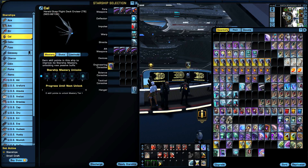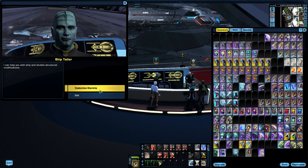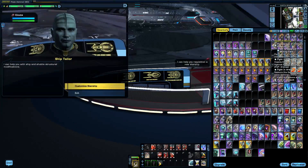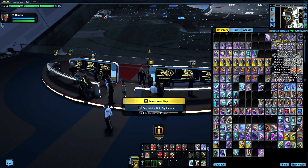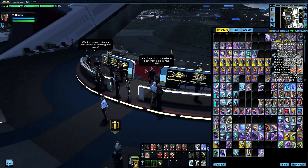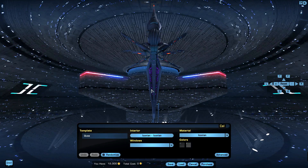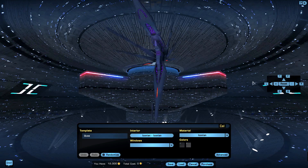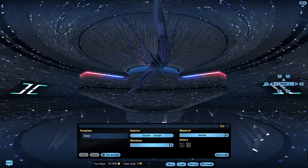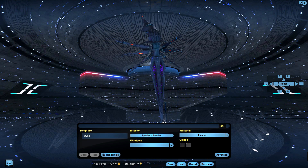Now I'm going to show the differences in ship customization while this ship is selected. Oh wait — that's the wrong ship. Let me select the correct one. There we go — 'the Call.' Look at that, a really tall-looking ship. Okay, I'm liking that.